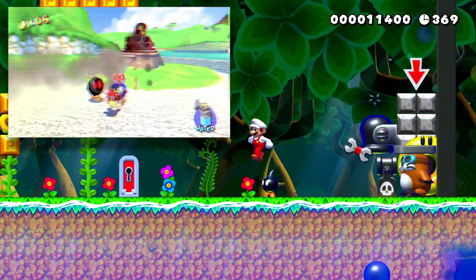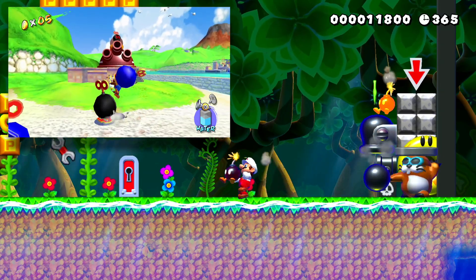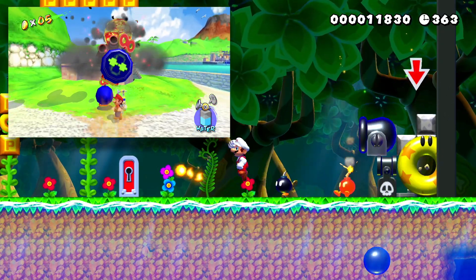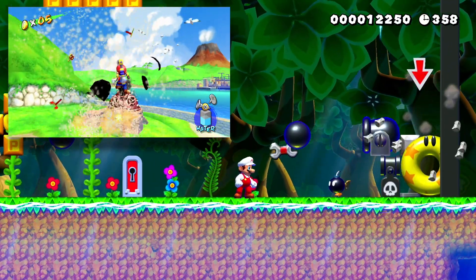Next up we have Monty Mole in his cannon, and this one's really cool. You have to throw bombs like you're throwing them into the cannon hole, just like in the game — you throw him up and inside where he's poking his head out, until you eventually blow him up to get the key.